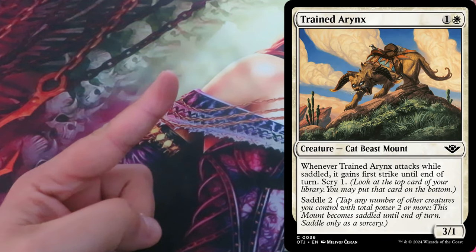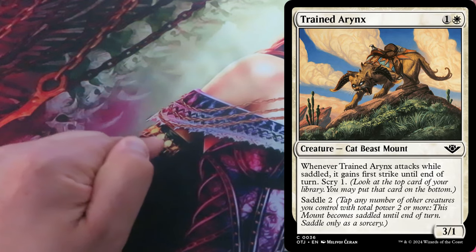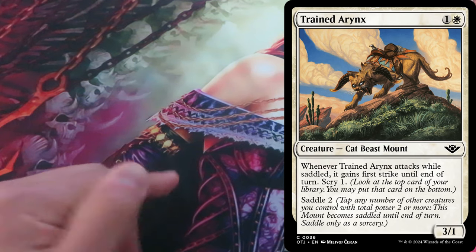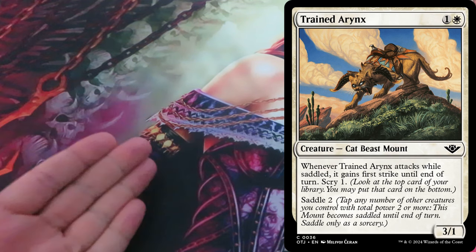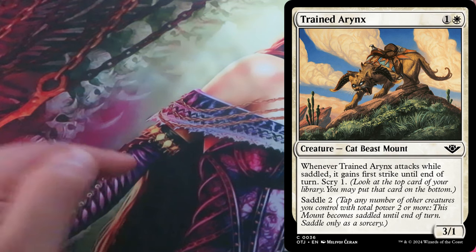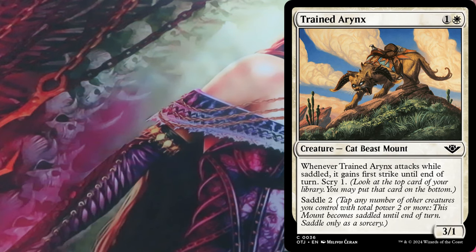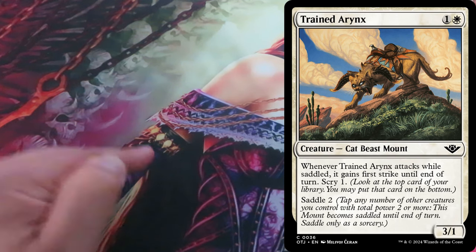Saddle is an activated ability that you can only activate as a sorcery, meaning during your main phase while the stack is empty. Similar to the crew ability, Saddle is activated by tapping any number of creatures you control with total power equal to or greater than the Saddle value N.